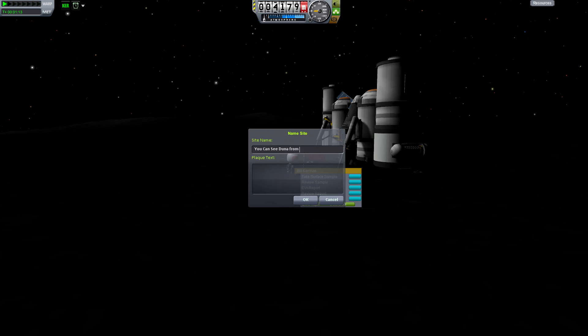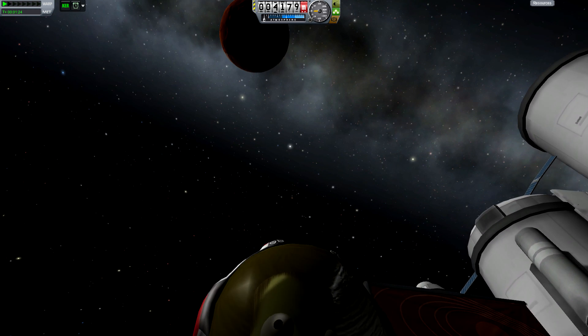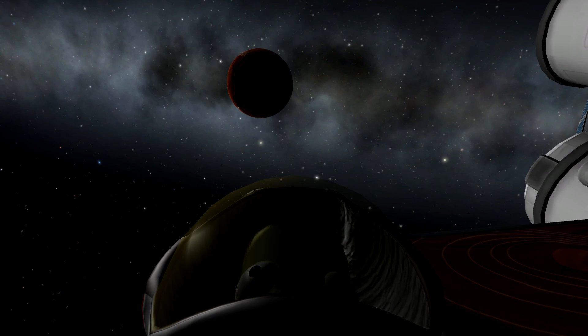And I guess the question is, where is Duna? You can see it from here — it is up there. And because Ike is tidally locked to Duna, Duna will always be right up there above this flag. You can see Duna from here.